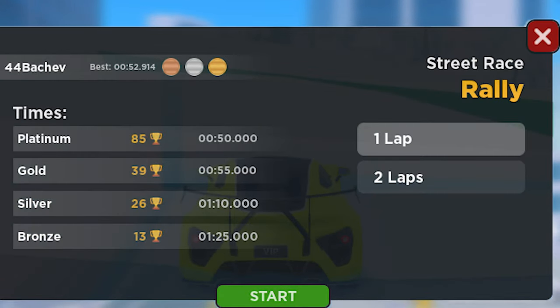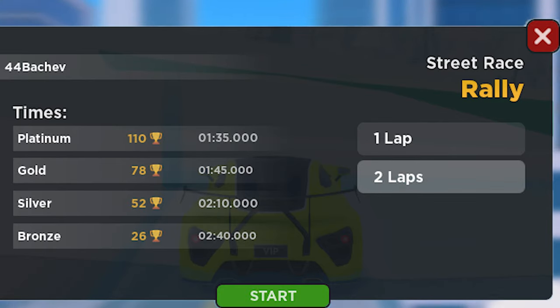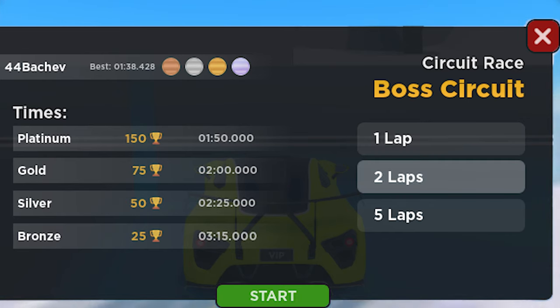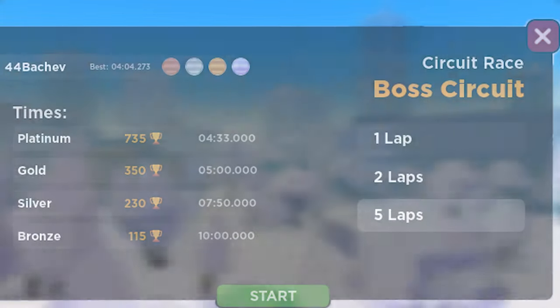Now the Rally race: 1 lap gives 85 reputation, and 2 laps gives 110 reputation. And finally, the Ball Circuit race, which is the best race to give reputation. 1 lap gives 100 reputation, 2 laps gives 150 reputation, and 5 laps gives 735 reputation.